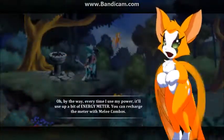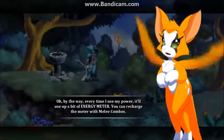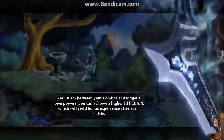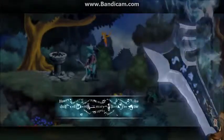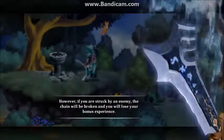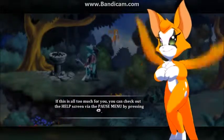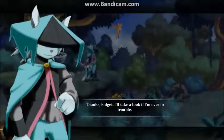Every time I use my power it'll use a bit of the energy meter. You can recharge the meter with melee combos. Between your combos and Fidget's own powers you can achieve a higher hit chain, which will yield bonus experience after each battle. However, if you are struck by an enemy the chain will be broken and you will lose your bonus experience. If this is all too much you can check out the help screen via the pause menu.